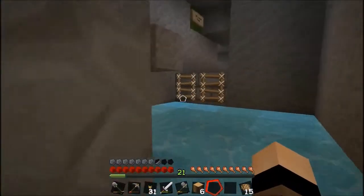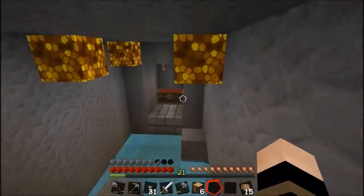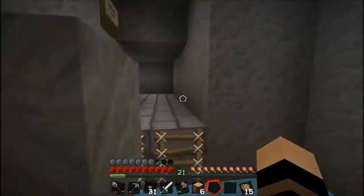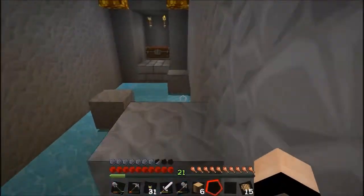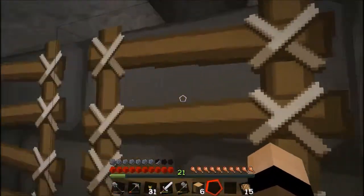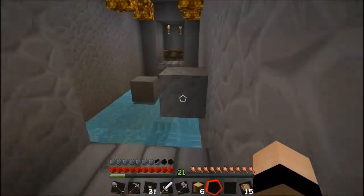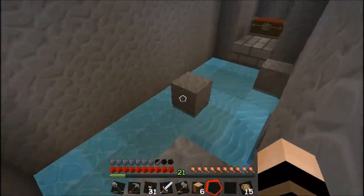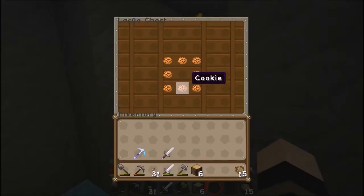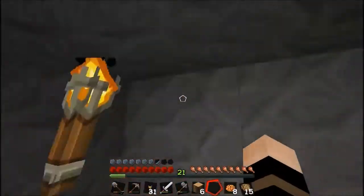Forgive me while I try again — splash. I probably could have reached the chest from that platform. I'll try that this time — and yes, okay. Oh my god, it's just cookies. All that effort — I suppose it's meant to be there. Easy challenge, and I've made it.